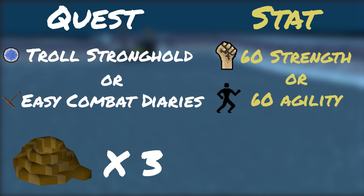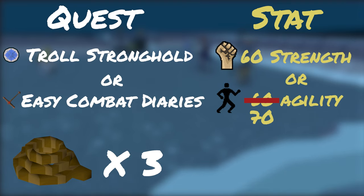You only need these ropes on your first time, so it's recommended to place the ropes, teleport out, and then gear up for your actual fight with Zilyana. It's important to note that although you only need 60 Agility or Strength to enter the God Wars dungeon, you do need 70 Agility to enter Saradomin's encampment, so get to running those rooftop laps.